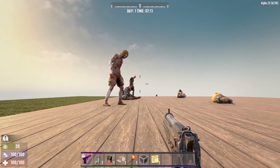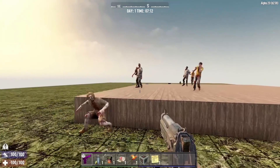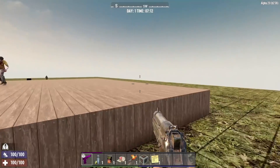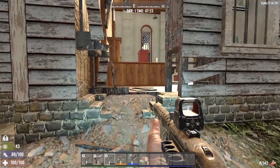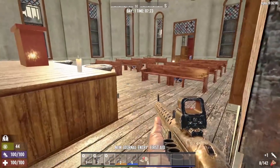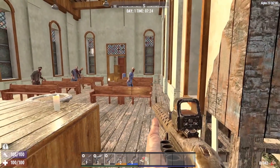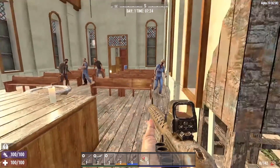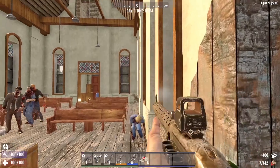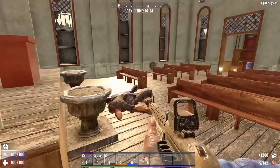So now that we know how sleeper volumes work, let's take a closer look at that rural church POI that I discussed earlier. Even with a maxed out character, every single time I'd enter a room the zombies would automatically wake up and attack me — it did not matter what I did, they always woke up and attacked me. So I decided to load up this church POI in the prefab editor, and I was absolutely shocked by what I found.